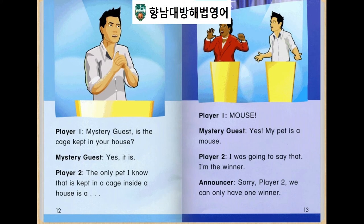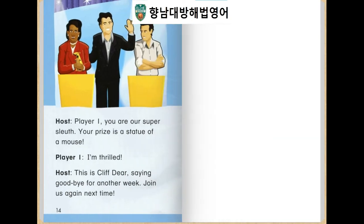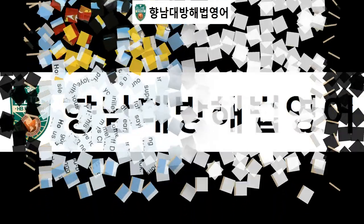I was going to say that, I'm the winner. Tell me, player 2. We can only have one winner. Player 1, you are our superstar. Your prize is a statue of a mouse. This is Cliff Deer, saying goodbye for another week. Join us again next week.